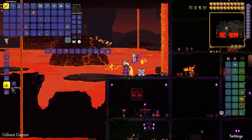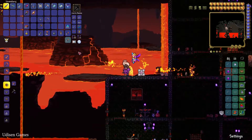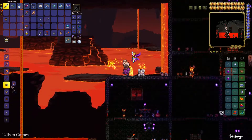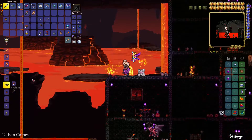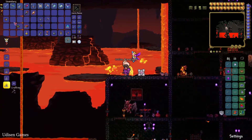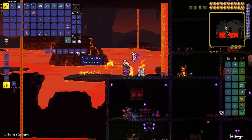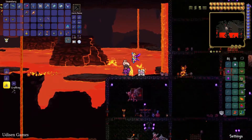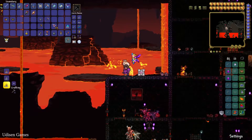After that, find or place a lead or iron anvil. Stay near the anvil and now you can craft the Molten Helmet, the Molten Breastplate with 20 hellstone bars, and the Molten Greaves with 30 hellstone bars.